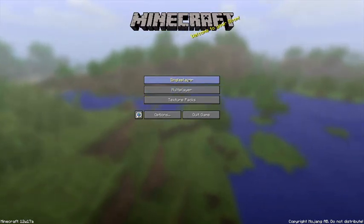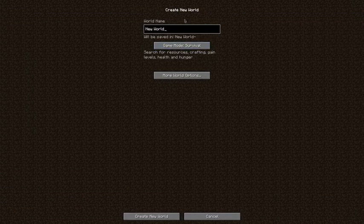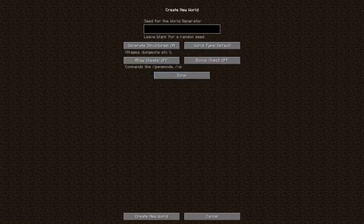So we're gonna go ahead and hit single player, create a new world. We'll leave it survival and right away you can see more world options. If you click that, the standard generates structures — we'll leave that on. Allow cheats — this allows you to use commands like game mode or give yourself XP, change between game mode creative or survival, that kind of stuff, so we'll put that on.